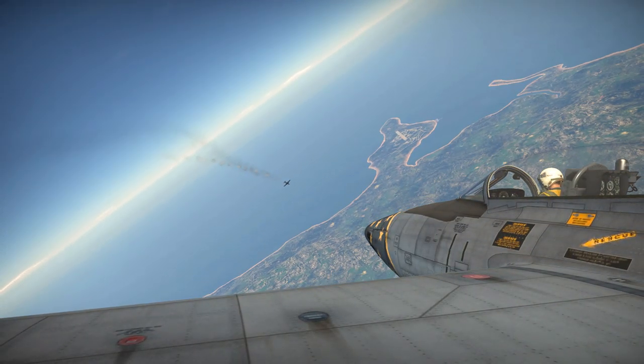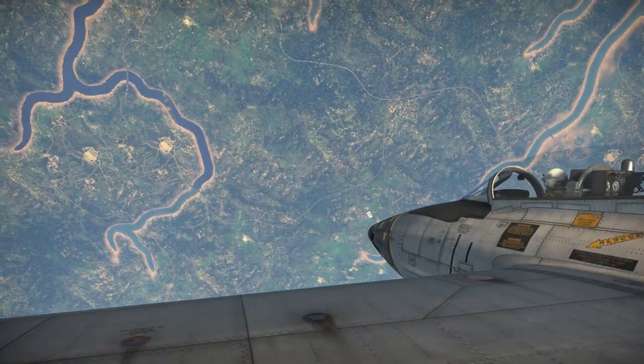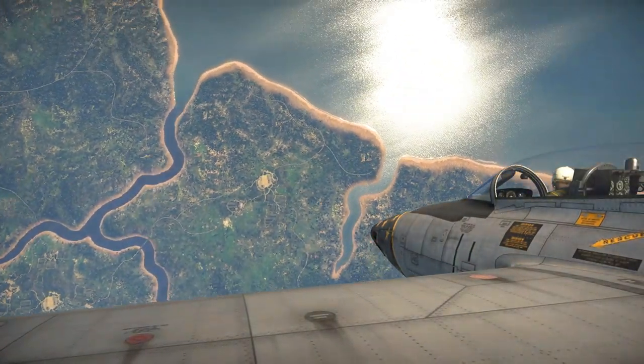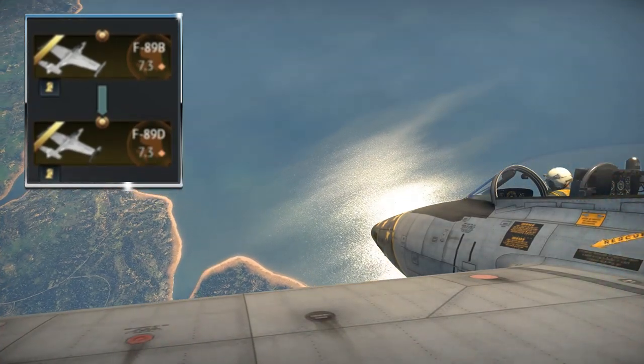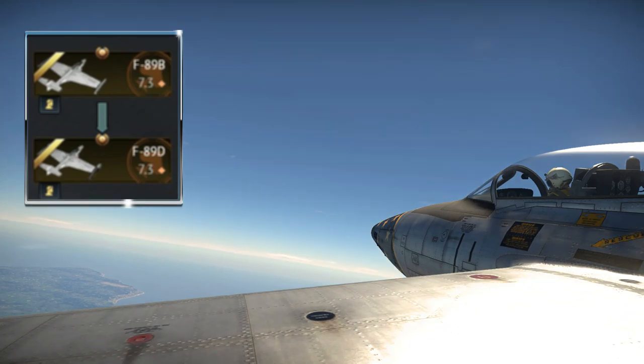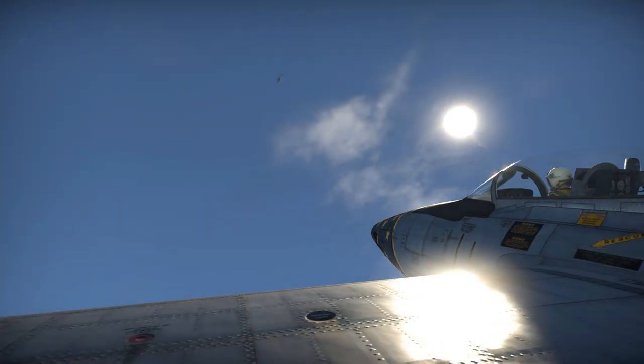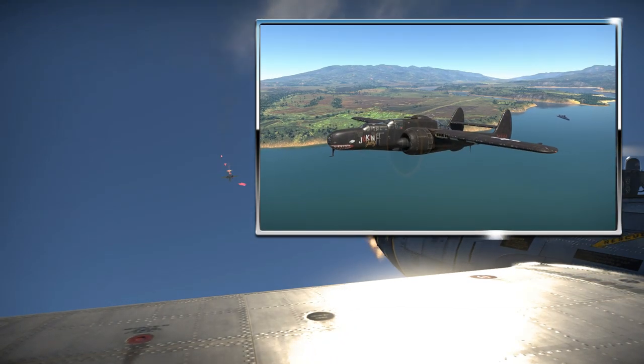Hello everyone, welcome to the video where today I am going to be taking a look at the F-89B Scorpion and the F-89D Scorpion. These are two new American Tier 5 jet aircraft which were added to War Thunder in update 1.91, and they are both interceptor aircraft which interestingly enough were designed to replace the P-61 Black Widow.